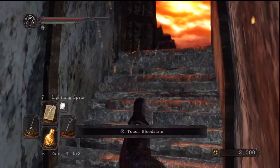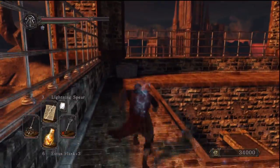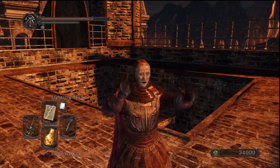Continuing up here, there are going to be three more great bow guys, so take those out quickly. There's an item in one corner and also a chest in the opposite corner.